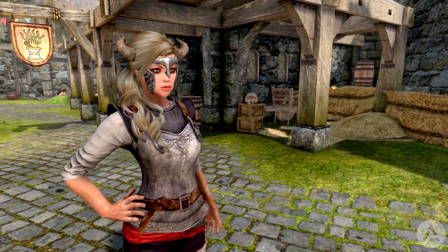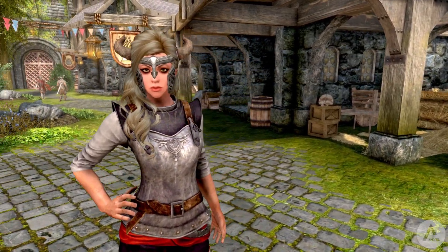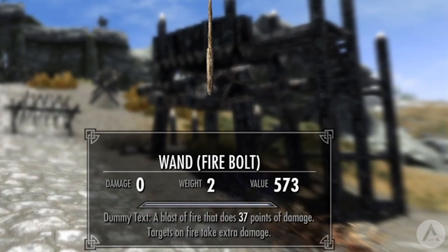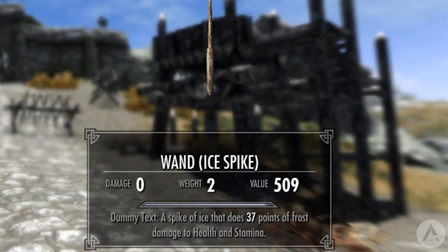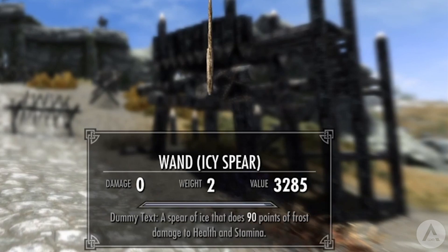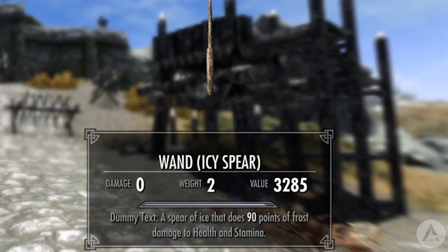Our next mod is called Advanced Wizarding Wands. With this mod, nine kinds of wand are added to the staff enchanter's wood category. You can craft them exactly the same way as you would any staff. The different kinds of wand are related to the destruction spells used to make them: fireball, incinerate, ice spike, ice storm, ice spear, lightning bolt, chain lightning, and thunderbolt.